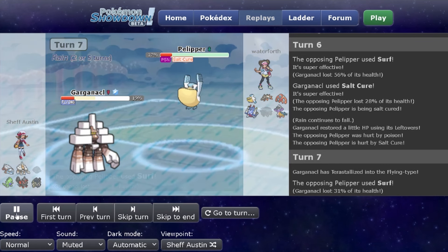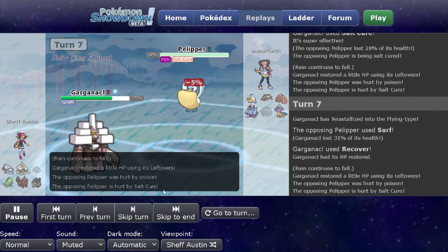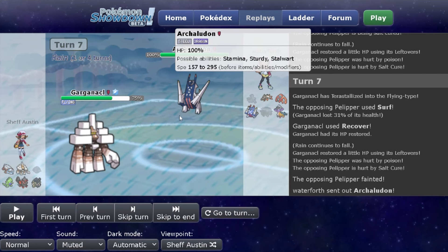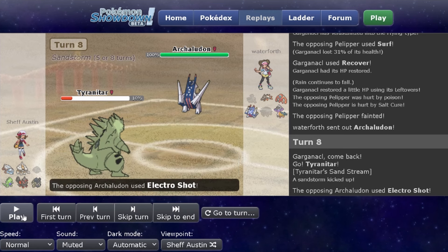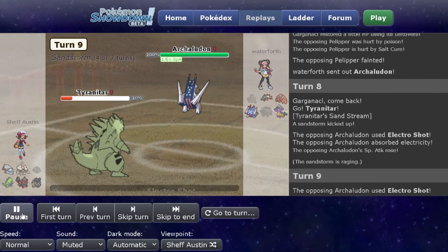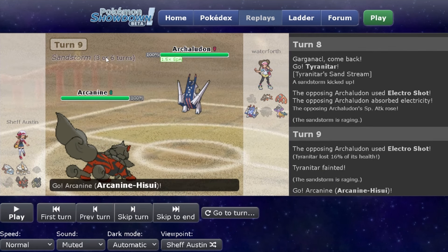I use that opportunity to use my Terra Flying and recover more health than I would have clicking Protect. Now that I'm Terra Flying and Pelipper is going down, I should be expecting either Archaludon or Raging Bolt — both have the tools to deal with a Flying Garganacle. If we see Archaludon, there should be an Electro Shot coming. For some reason I switch into Tyranitar thinking that'll make Electro Shot a two-turn move, but really this just kind of sacks my Tyranitar — and it's one less turn of Sandstorm since Archaludon isn't even affected by Sandstorm anyway.